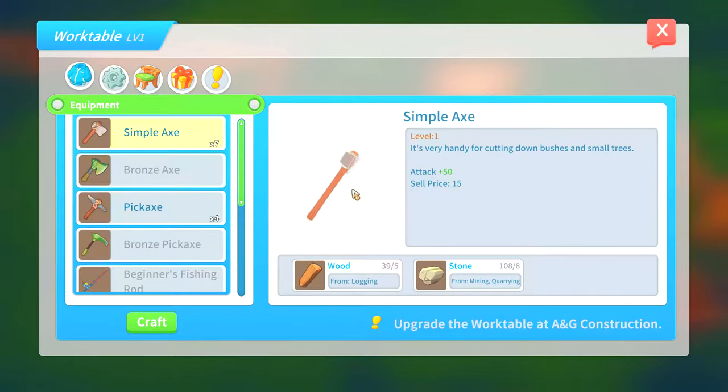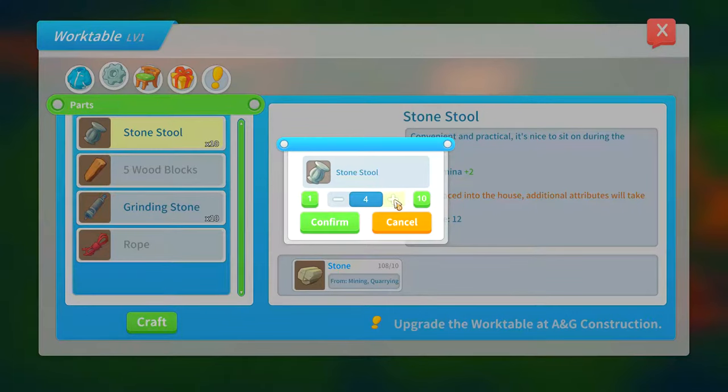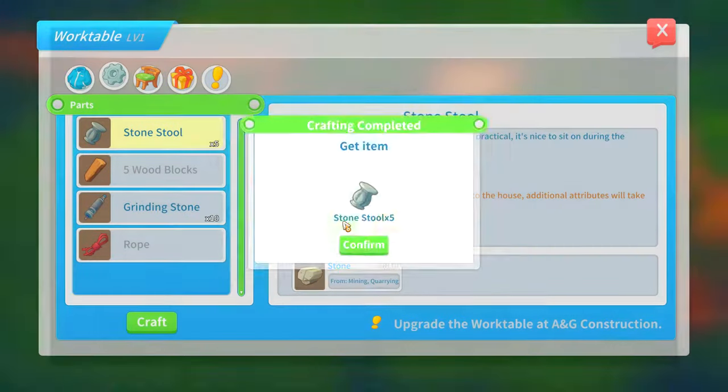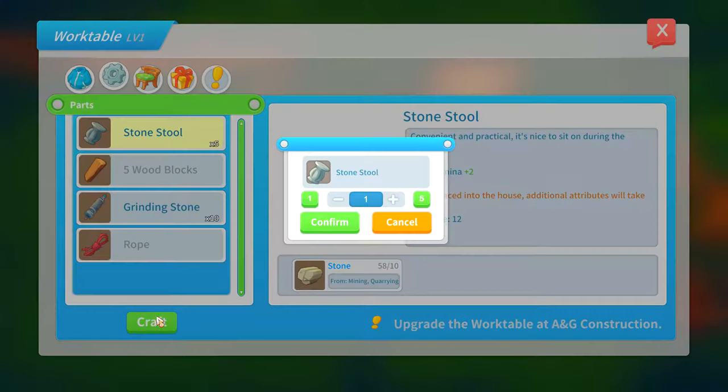While we were waiting I went and got a little bit of resources. I turned some of my stones - I have 108 on me. I don't really want to turn all of them. Let's make five more of these because they sell for 12 gold. It costs 10 stones to make one, but each stone is only worth one if you sell them as they are - that gives you 10 gold. If you make them into a stone brick, you get an extra two gold, so that's more efficient.